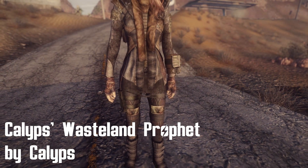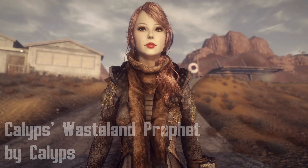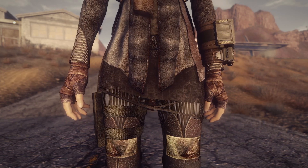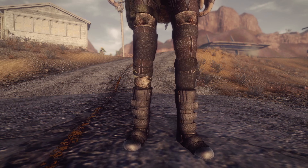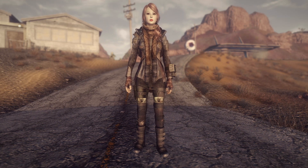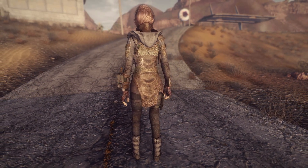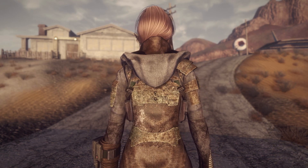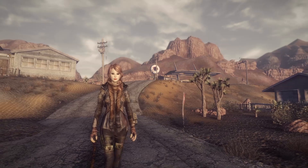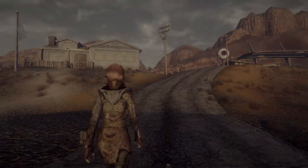Now let's take a look at three smaller mods. First is Calyp's Wasteland Prophet by Calyp's. This mod adds a brand new armor into the game — you can obtain it by crafting it at any crafting table for one scrap metal and one cap. There are three versions available: one hooded version, one where the hoodie is down, and one version without pants. The hooded versions had some bugs in my game so the only one I could use was the one without the hoodie. It comes with custom textures and models that look very good, fits into the vanilla wasteland, and has that post-apocalyptic feeling to it. It is only for female characters, but overall a pretty nice armor mod that I would recommend.